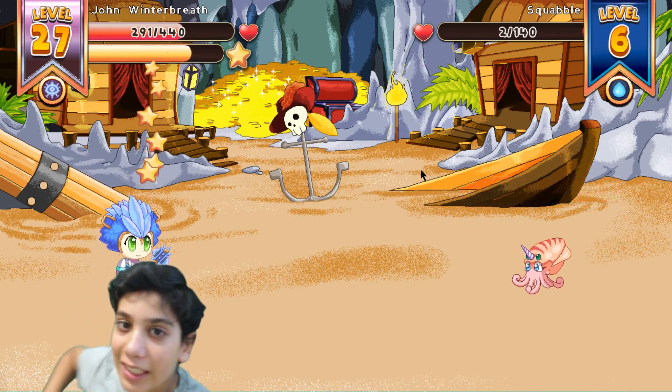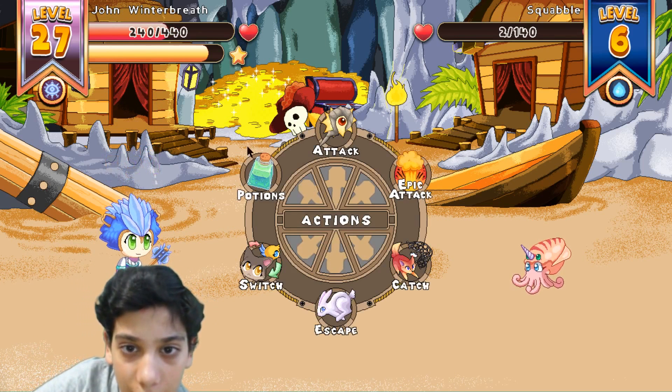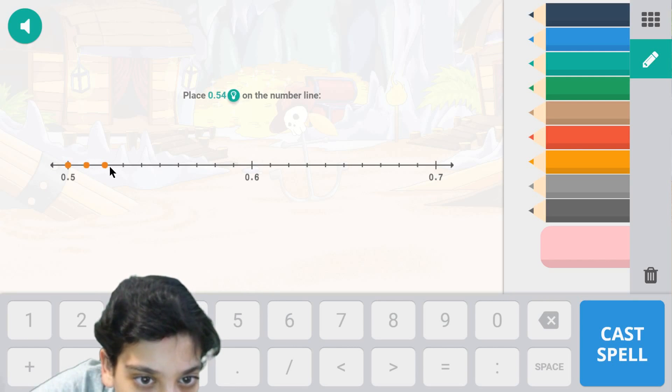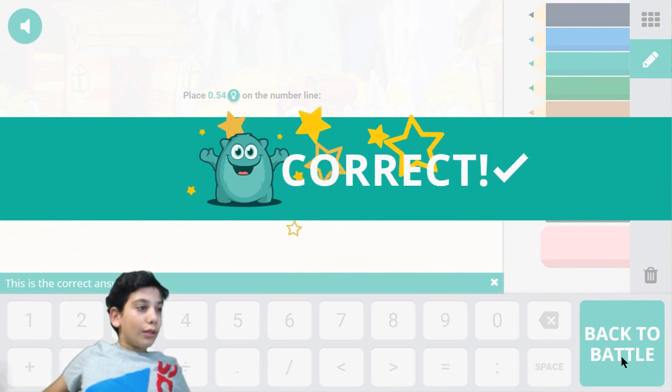Oh my gosh, it only has two hearts left! Wow, I did a ton of damage. I'm about to level up. Let's use attack — it's right there: one, two, three, four. One, two, three, four — right there — and voila, correct!